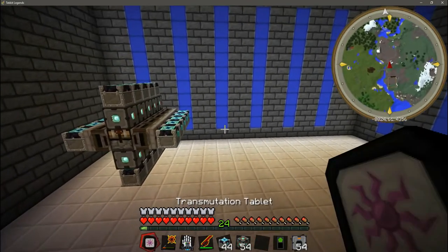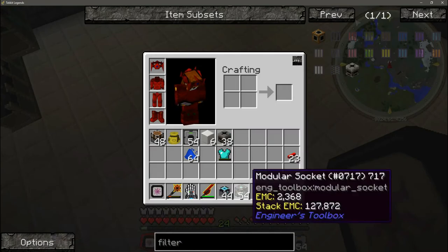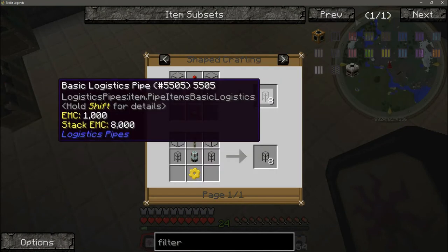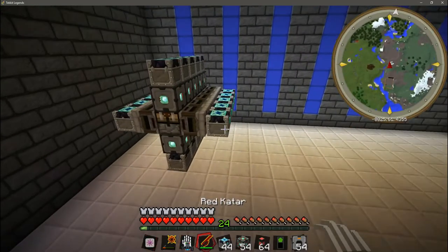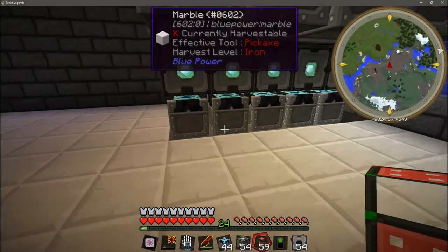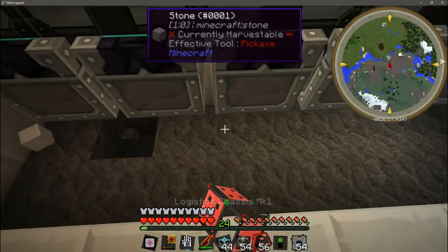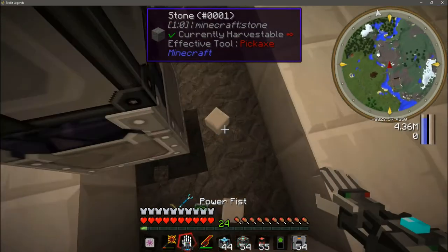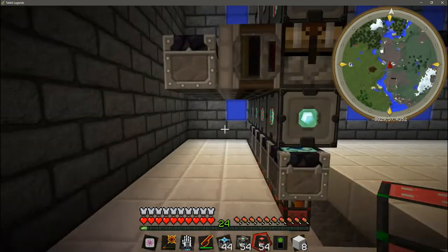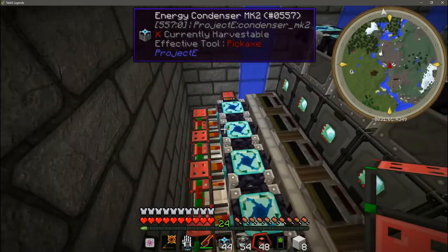Next we are going to get into a little bit of logistics. The first thing we're going to need is logistics chassis MK1. Here's the recipe for that — it's a basic logistics pipe, two iron ingots, and redstone. This is the basic logistics pipe recipe. Fortunately a lot of the logistics stuff does have an EMC value, so if you've decided to use Project E and you've already created the first tier EMC generator, then this is going to be a lot easier. We're going to come down here and place them underneath the energy condenser MK2s and along the side on both sides, and then do the same for the top.